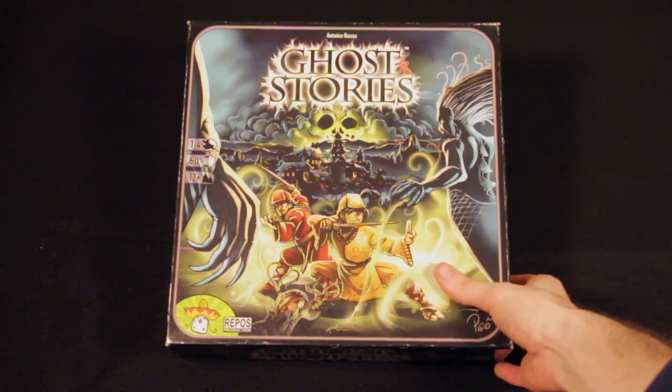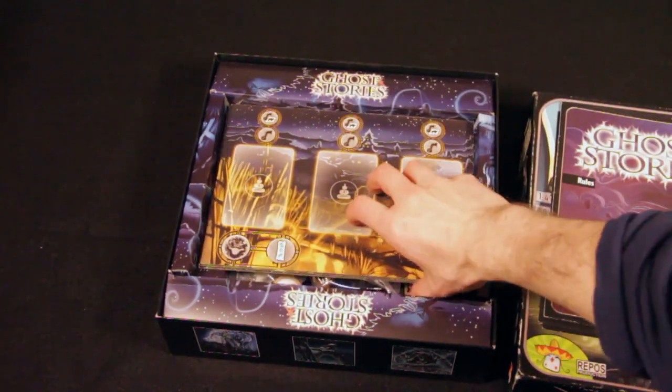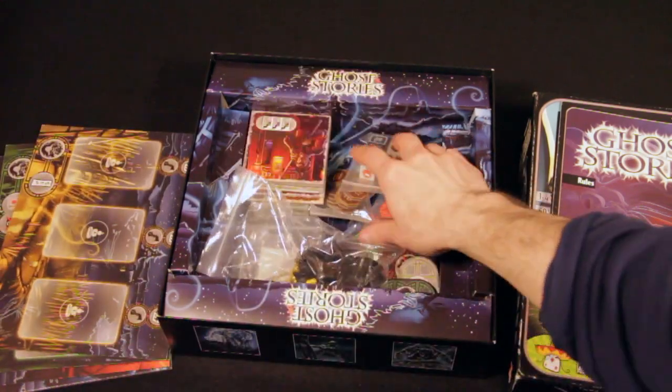In Ghost Stories, players take on the role of Taoist priests as they fight back the ghostly forces of Wu Feng. The game supports between 1 and 4 players and lasts about 60 minutes.